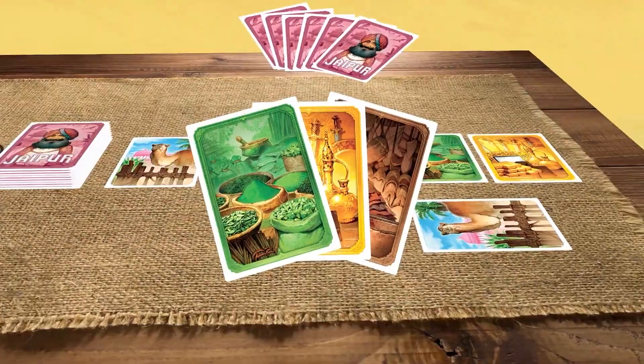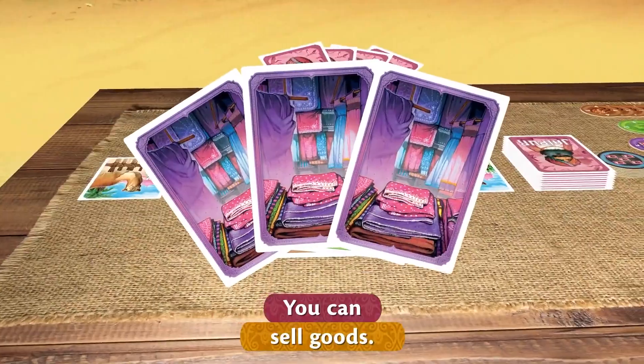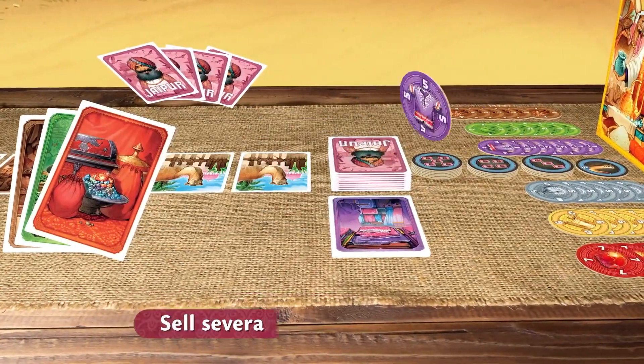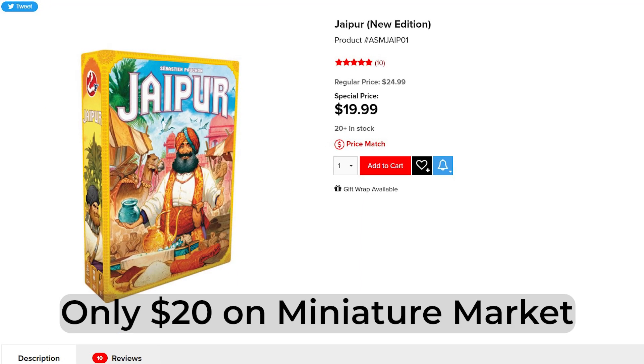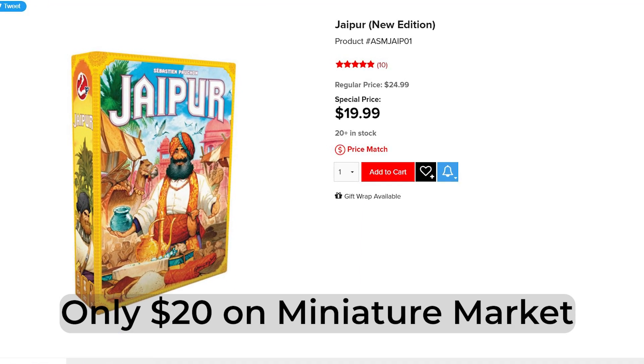At number three, I've got a two player game. And unlike most games where you can play it with two people but it's more fun with extra people, this one was designed for the two player experience. Jaipur is a card drafting game where you're trying to collect goods and sell them for the most gold possible. Right now it's coming in at $22.49, but I've commonly seen it on sale for below $20, so definitely want to keep your eye on it.